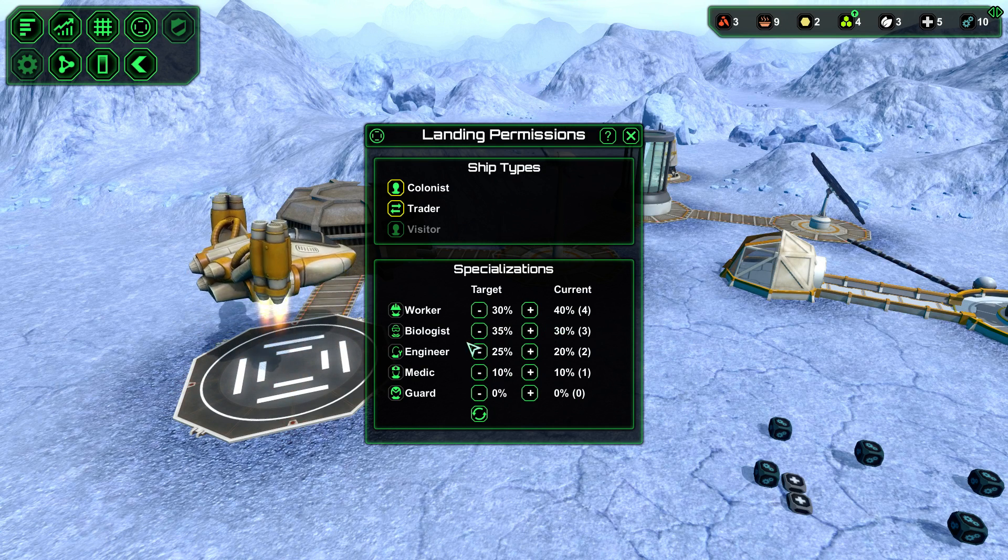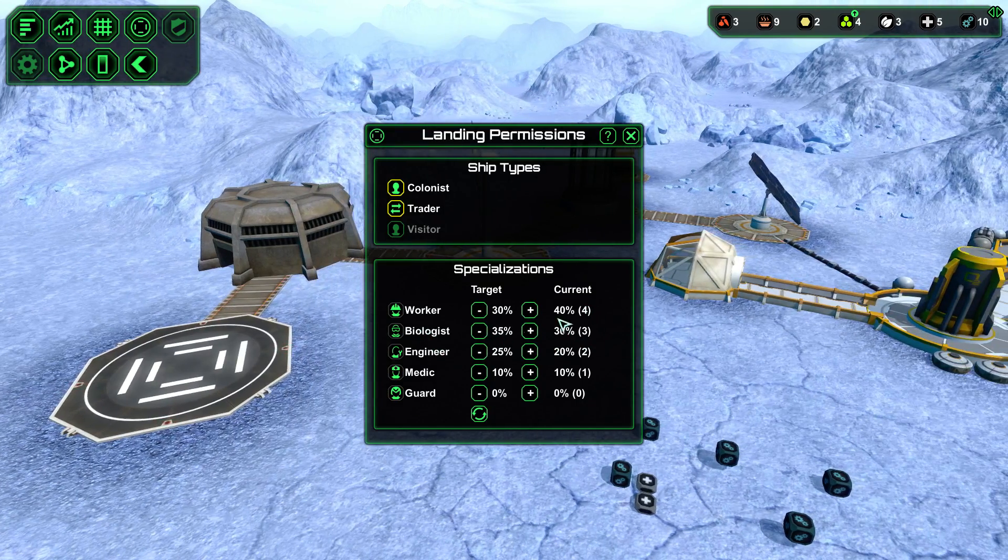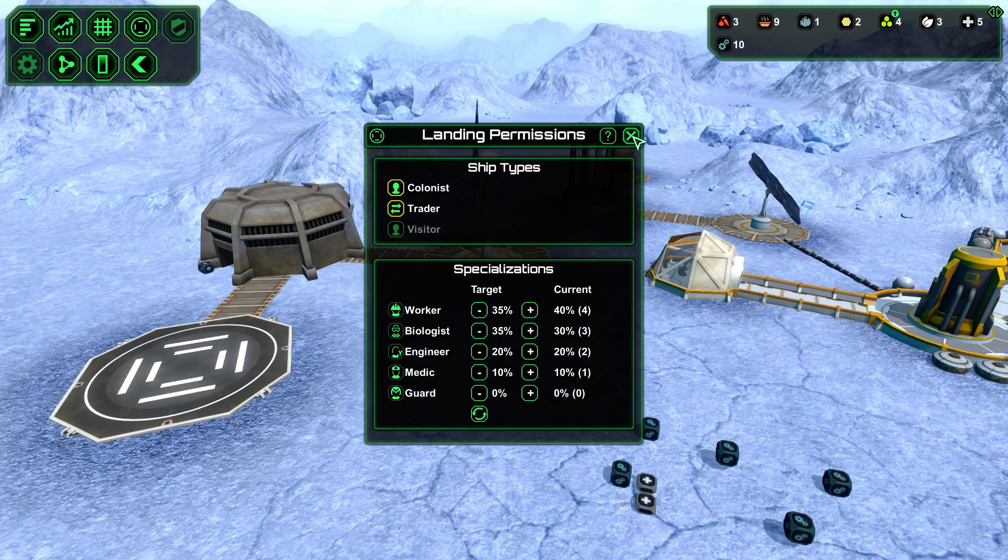We really need more biologists - food is really important so we want to keep that ratio. Workers are good to have but biologists are really important. Juniors aren't important at the beginning. Let's keep this ratio - the game tries to maintain it for you.